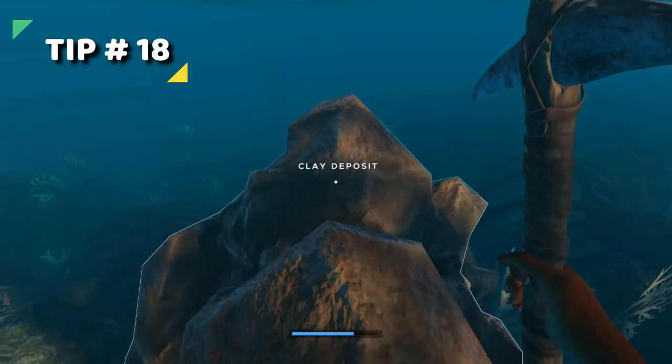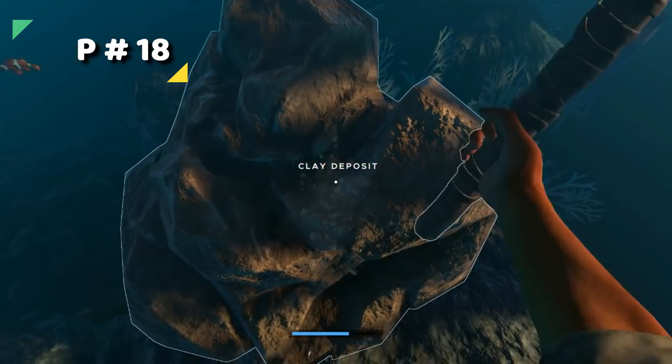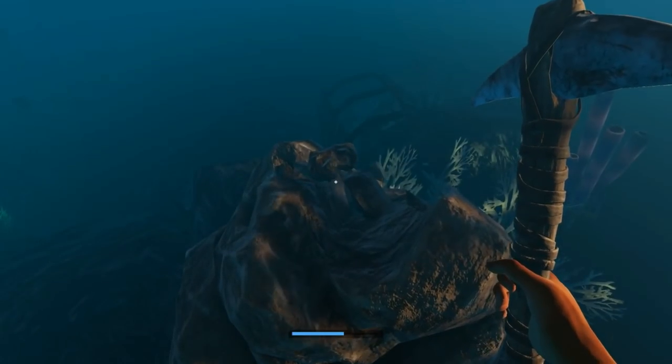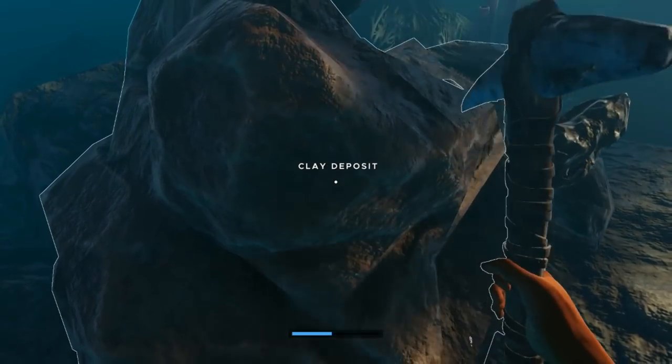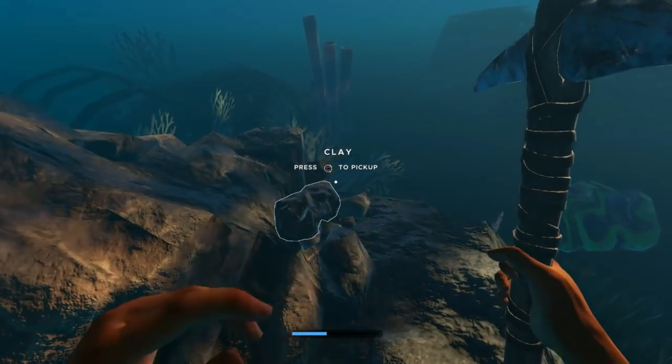Tip 18. Always mine clay from the top. This way you can see which way it falls down. If you mine it from the front, your view is obstructed and it's harder to find.